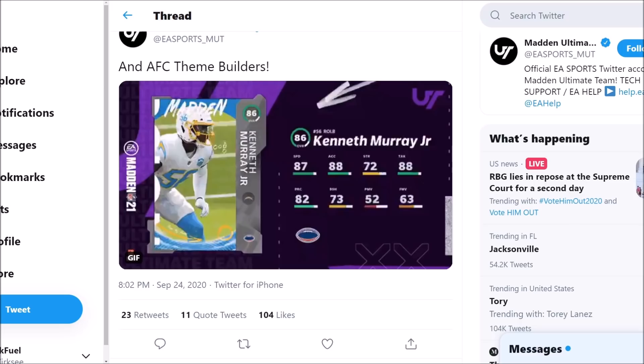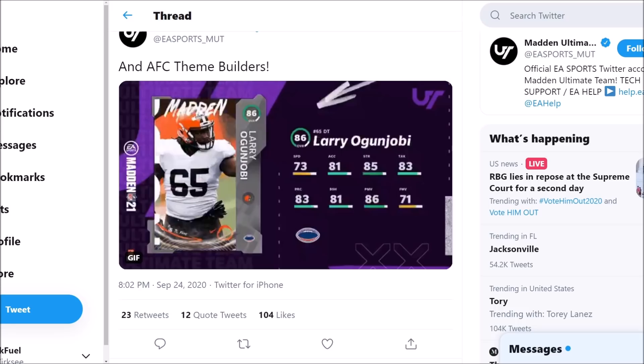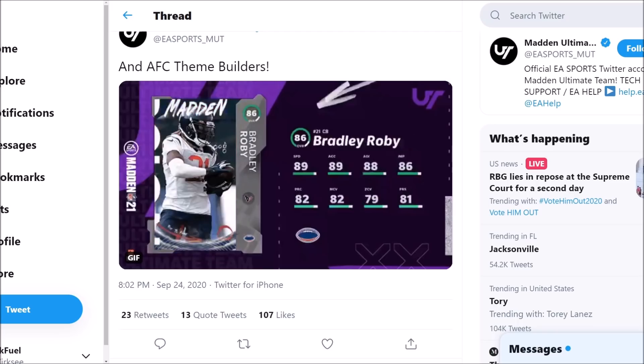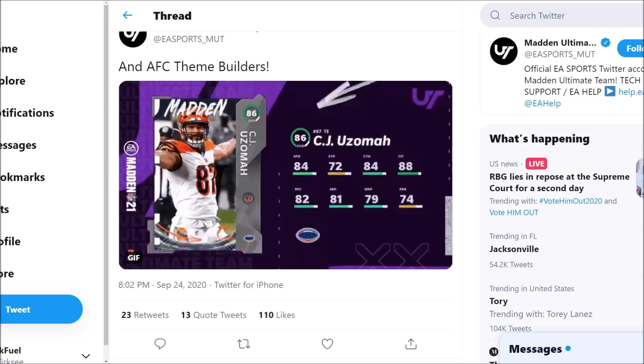Kenneth Murray — again, another speedy linebacker, love to see that. 87 speed, 88 acceleration, 82 play recognition, not crazy block shedding, but 88 tackling. Larry Ogunjobi: 73 speed, 81 acceleration, 85 strength, 86 power move, and 81 block shedding. Kalichi Asamuah has 92 strength — really good strength there — 79 run blocking, 84 pass block. Bradley Roby: 89 speed, 89 acceleration, 88 agility, 82 man, 79 zone.